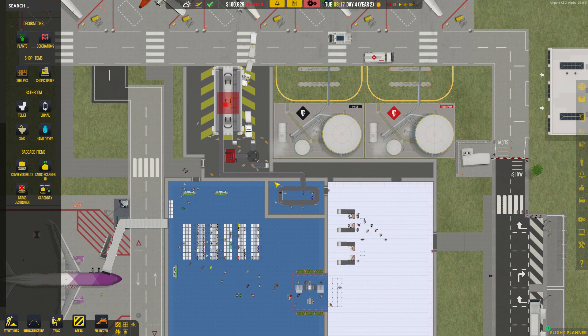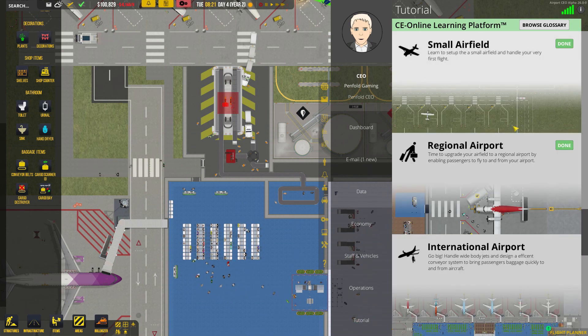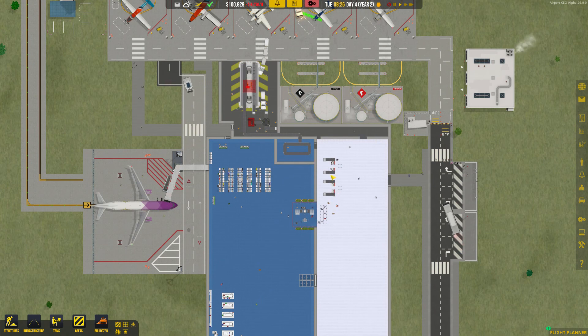Okay guys, so that's basically the tutorial part of Airport CEO. What I'm going to do is leave this series and start fresh with a new airport. If you enjoy these videos and want me to start the new series with the new beta 27.4 with the new UI, please leave your comments and I'll start the videos with that. I hope you enjoy this quick tutorial - please like the video and subscribe to the channel. Thank you very much and speak to you soon!